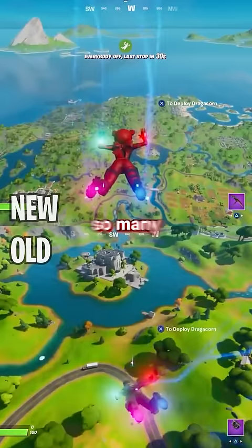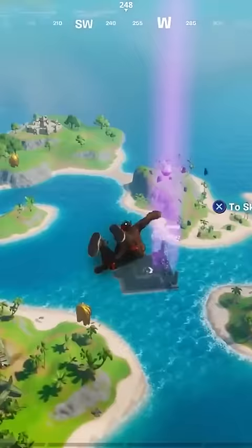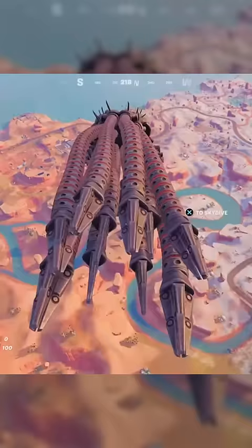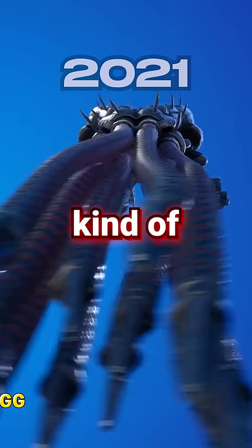So many pros were using it that Epic had to change the animation and even offer refunds. But that wouldn't stop pros from using other standing gliders, which was the meta, until another glider was found — the Matrix glider — which actually zooms out of your character and lets you see more around you, but the tentacles kind of blocked your vision.